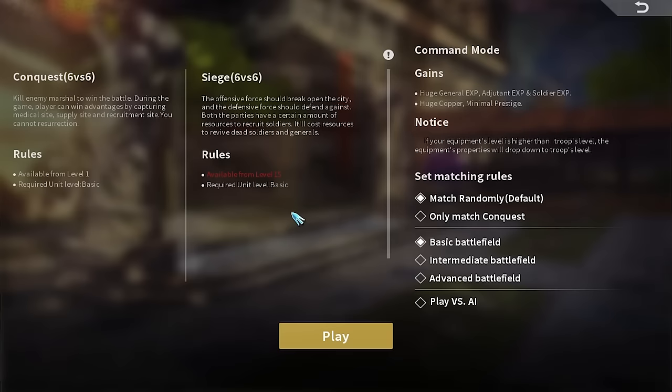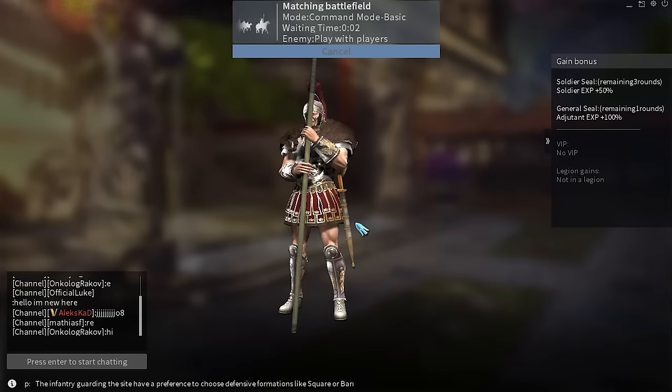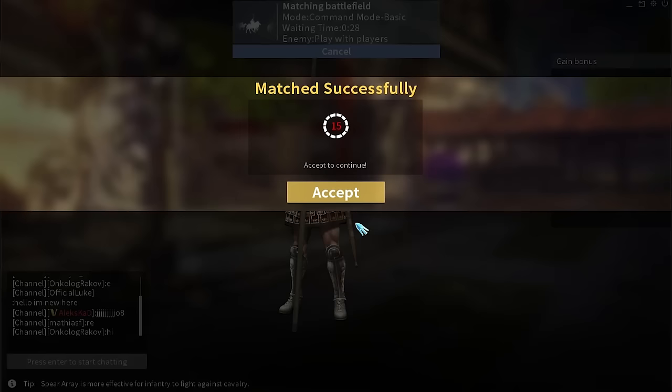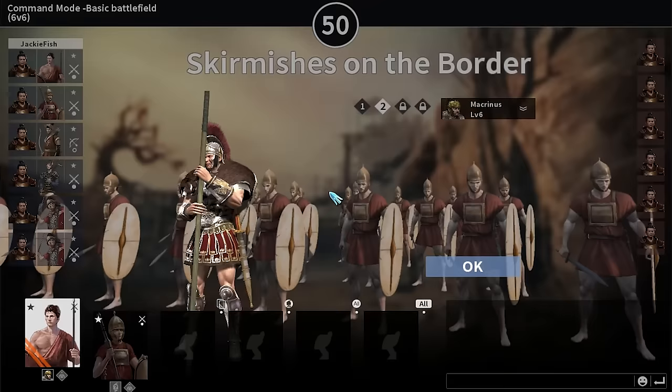We're going to jump into a normal battlefield. One negative thing I noticed while playing this patch — I've played about six or seven games — the matchmaking was pretty messed up. Because I'm quite a high level from playing the Chinese factions, my Roman soldiers get pitted against more elite soldiers at higher levels. I'm up against tier three units even though I'm only using tier one infantry. You can see here these guys are at least tier three, maybe tier four.